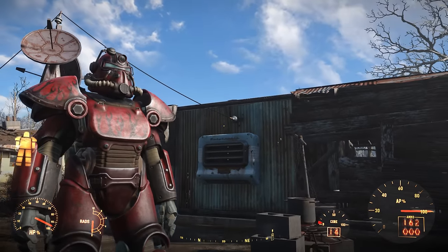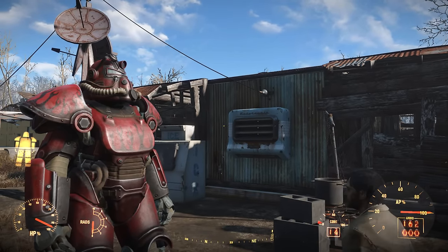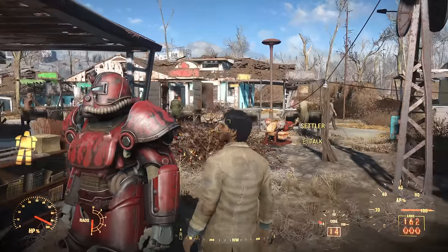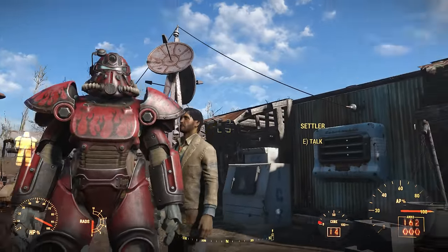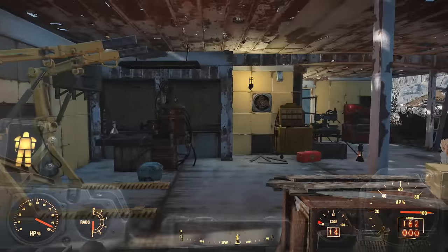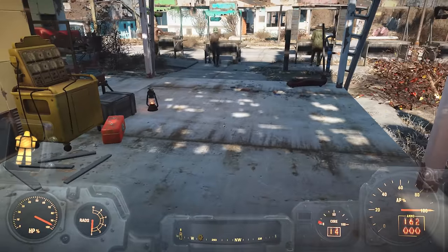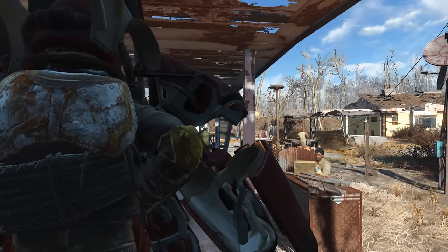Hey guys, welcome back, this is Kaito and Bo. We're going to show you how to work with the power armor set, upgrade it, and do all that. As you can see, it's got a cool flame paint job, and that is thanks to finding the Hot Rod magazines. Find Hot Rod magazines and you will be set.